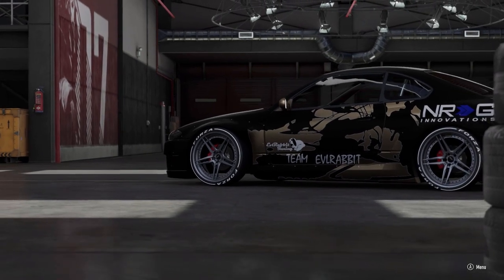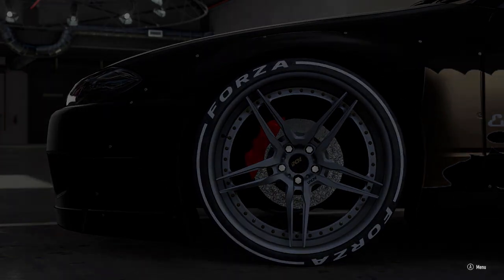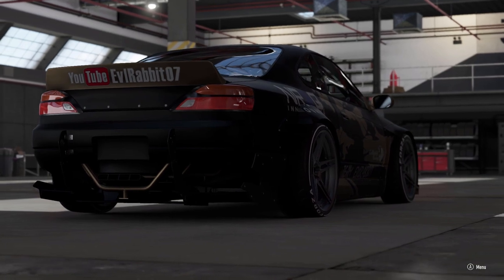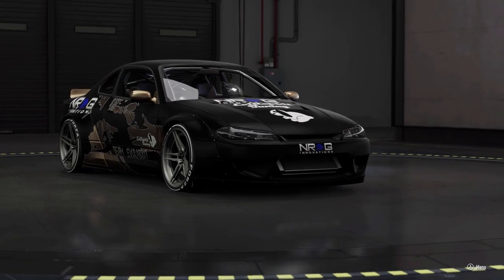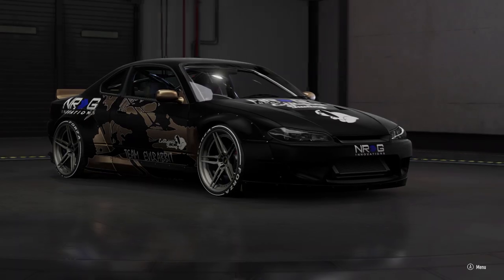We had a lot of fun — everybody was rocking the same paint with just different colors in the middle. So we're here today to get this car into an online session; it is rocking the new angle kit as well. We're going to see how the online sessions go. I haven't really drifted this car — I just kind of threw the angle kit on there and left it stock. I believe this car has 666 horsepower.